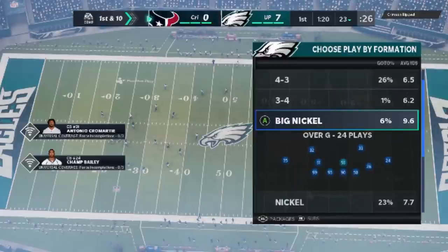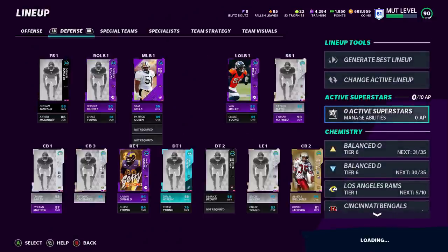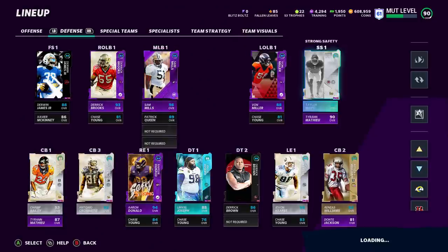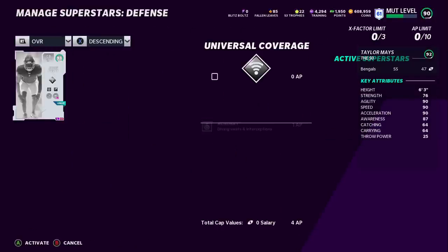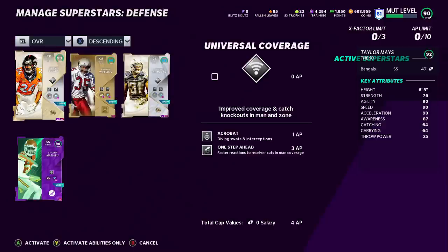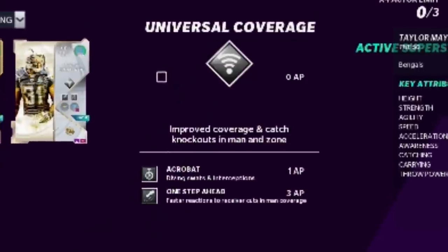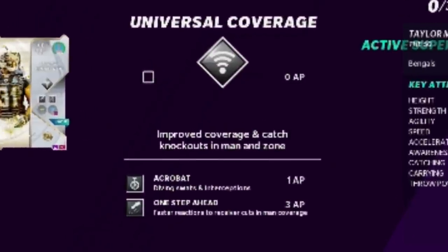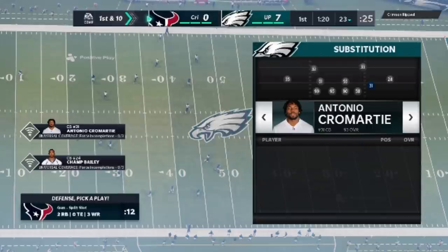On the defensive side, the formation I'm going to use probably the most is the nickel over G — it's one of the two meta formations. Since I'm playing Mut, I added Champ Bailey to the roster — I just upgraded recently over Nnamdi Asomugha, but I wanted a little more speed. So we have three really good cornerbacks. My two outside cornerbacks have universal coverage and one step ahead, and then I have four acrobats on the field, which is essentially going to be my three top corners and Tyron Matthew.